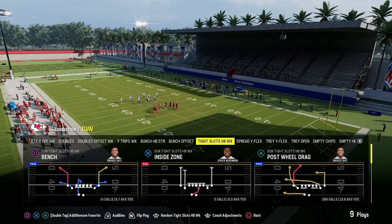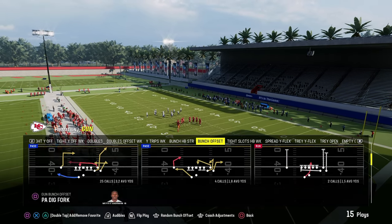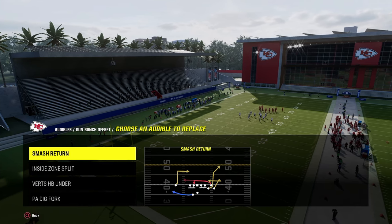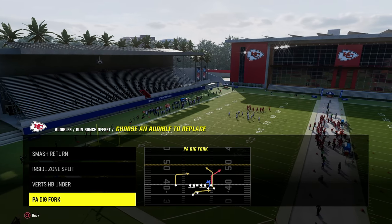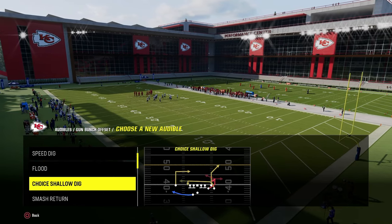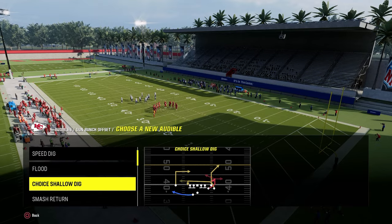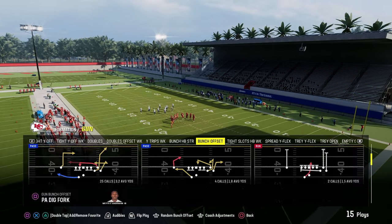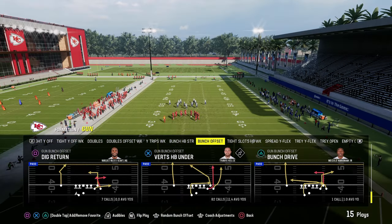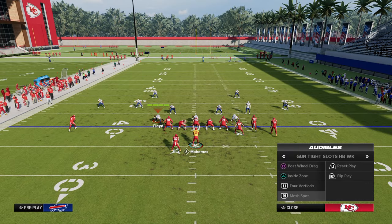The trick when running tight slots in Madden is that it's typically best to audible into it from the gun bunch. The cool part about the gun bunch in the Cincinnati Bengals Offensive Playbook is it has plays like smash return, verts halfback under, PA dig fork, and some other really underrated plays such as Z-spot and go, and also corner out dig and dig return. A lot of people are sleeping on this. I love to come out in a quick snap bunch play and then audible into the offense.